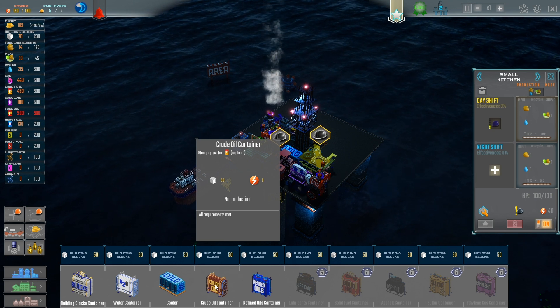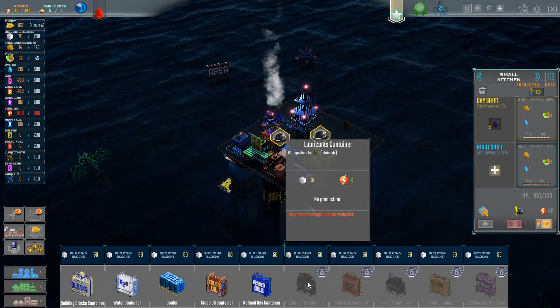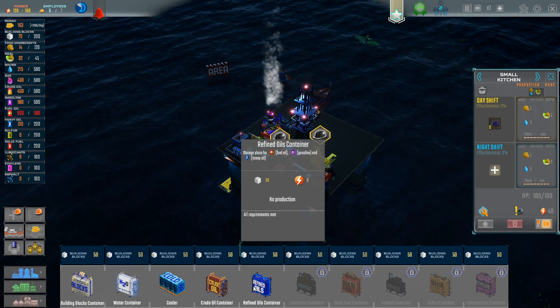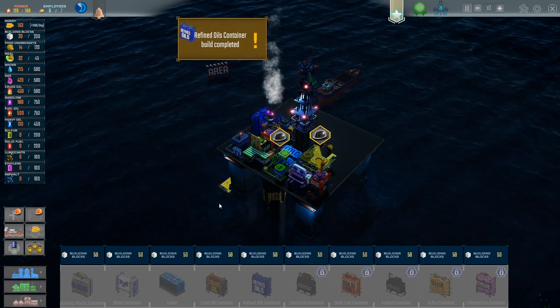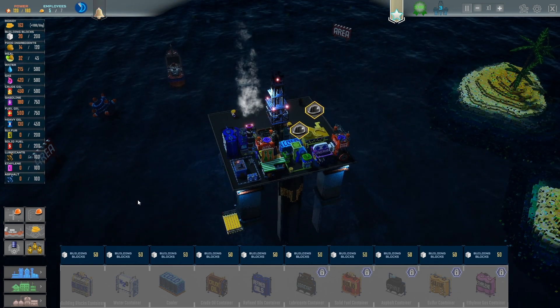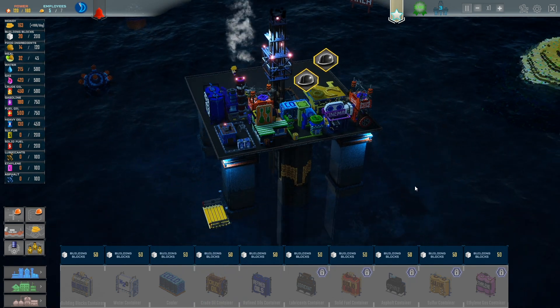Fuel oil — we're maxed out on fuel oil, we should build a container for that. This game's getting a little crazy right now. Refined oils, fuel oil — that's what we need right here. Congratulations — level three! I think I'll stop right here.